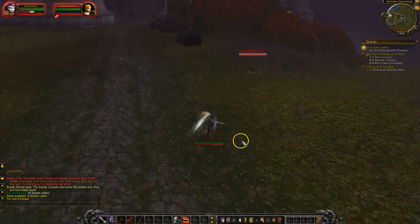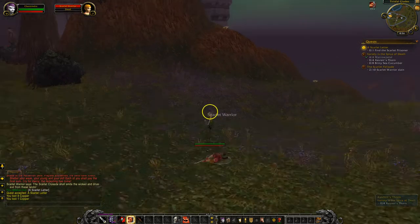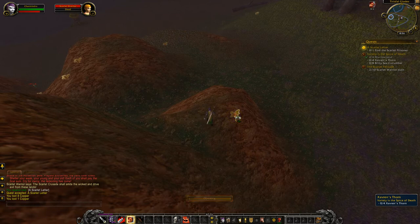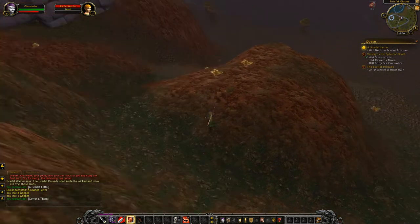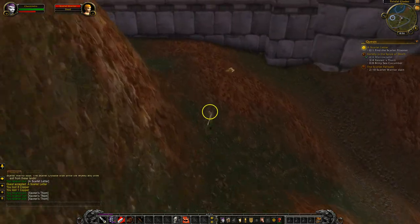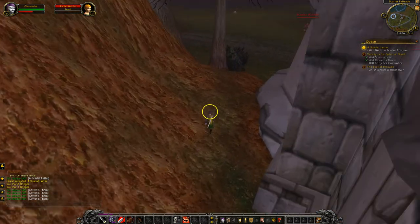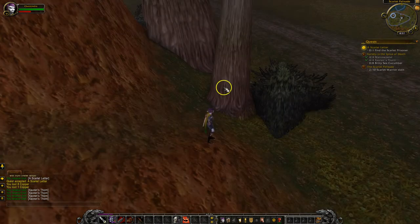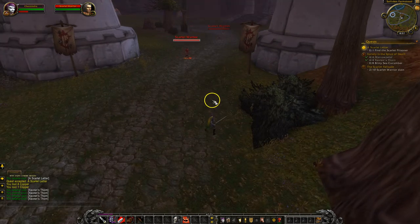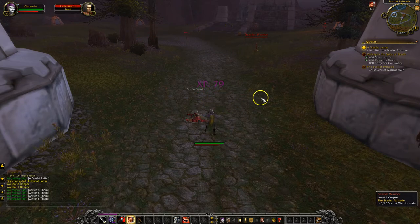There's another Scarlet Warrior — I'm going to head up there and annihilate that warrior. We can see up here these glowing things — these are plants that I need to collect for my Variety is a Spice of Death quest. I just need four of these. As you approach a new territory, you always want to make sure you see what level the guards are. Typically if you are this close and very low level, they will have already killed you.